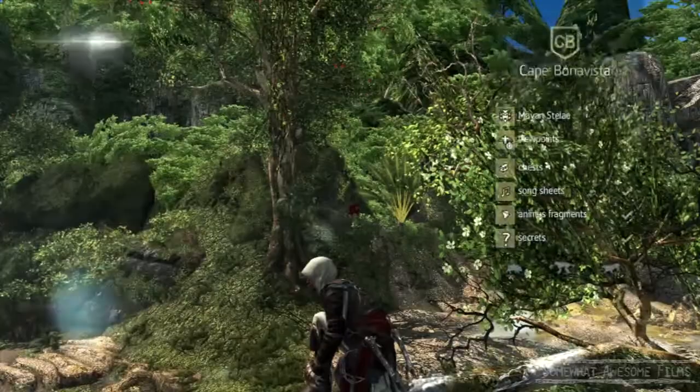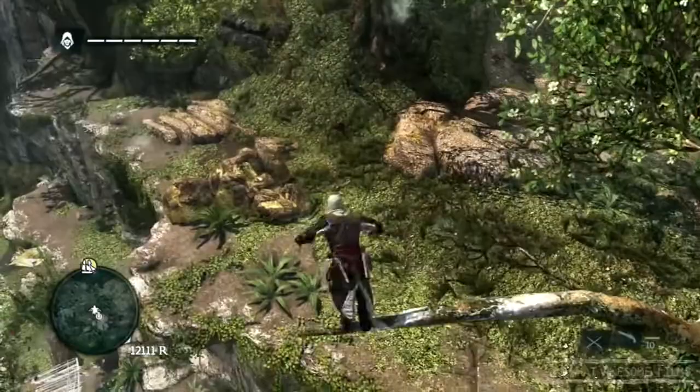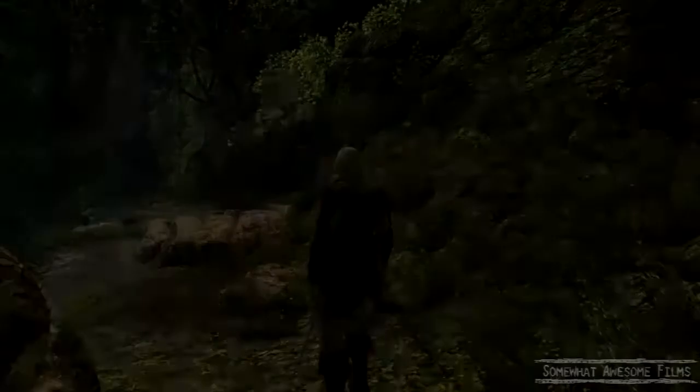If you need howler monkeys, just fast travel here, shoot him, skin him, fast travel back here. You can fast travel from right here, so you can kill this guy, then re-fast travel back to that tree and he'll be there again. So you can just keep churning out howler monkey skins, if you're that kind of weirdo.